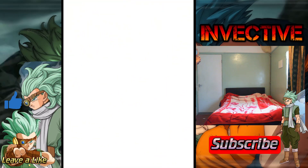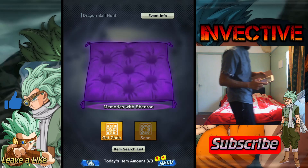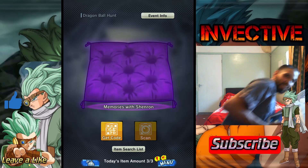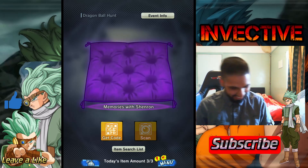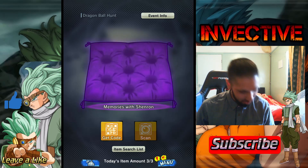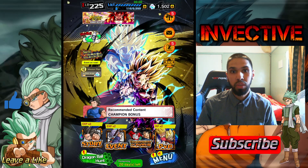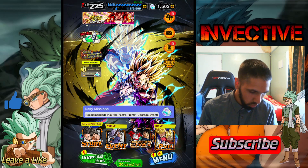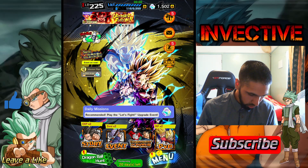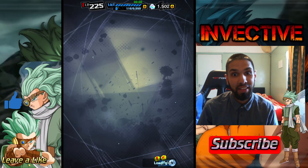Shenron has left the building. So let's go ahead and check out the rewards — that was absolutely amazing. They gave us sleeves and Chrono Crystals which are arcs full. I'm going to go ahead and do a summon, and then we'll check out the sleeves and the title.